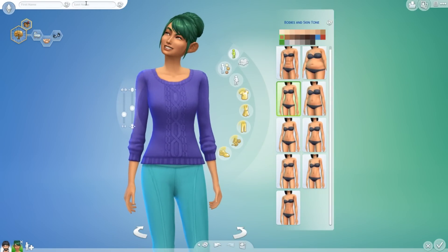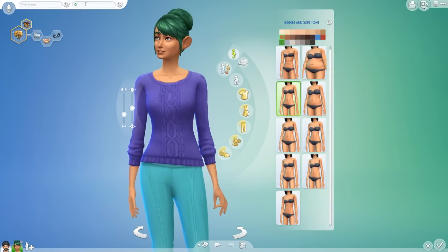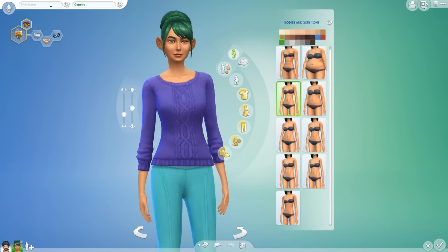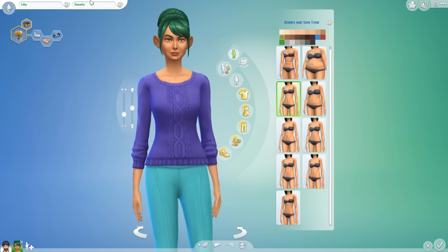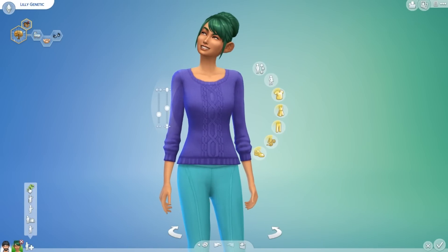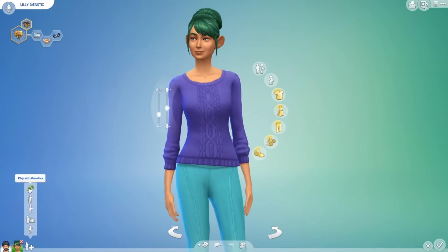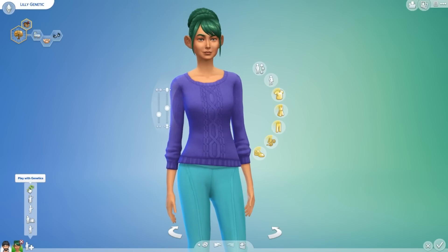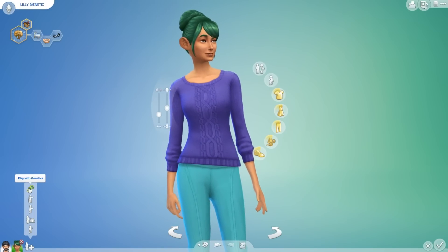So her name is Genetic, obviously. Her first name will be Lily, because she has green hair like a lily pad. So Lily Genetic. Now here's the fun part — we have to play with genetics and make ourselves a daughter. We're going to make her a teenage daughter, so hopefully this all works out. Play with genetics.